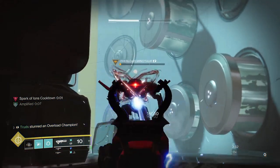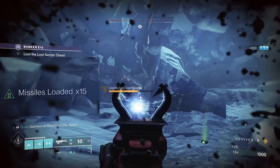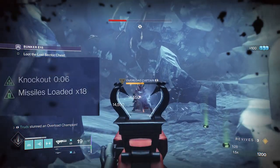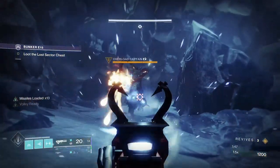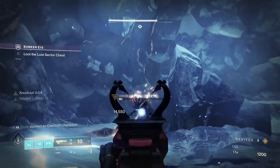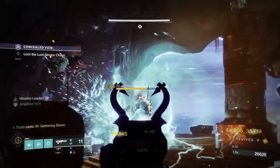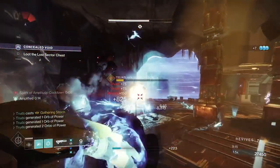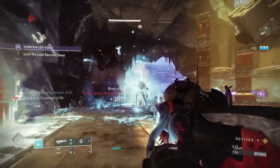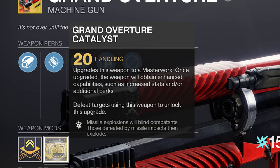The reason this works so insanely well is because of the Omega Strike perk. This essentially loads up to 20 missiles on hits with the weapon, which you can then unleash in a barrage at any given time by holding the reload button. The beauty of this is that it's literally free DPS — these missiles don't use any of your normal ammo reserves, and once you've fully blown your load you can just continue firing in its normal fire mode, building up the missile stacks again. Then there's even the catalyst, which makes the missiles blind enemies on impact and then explode if you defeat them.